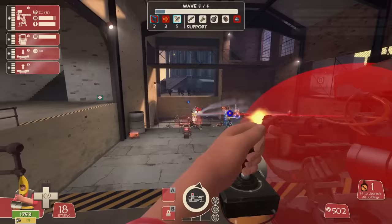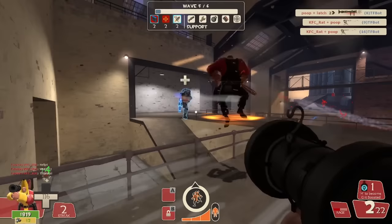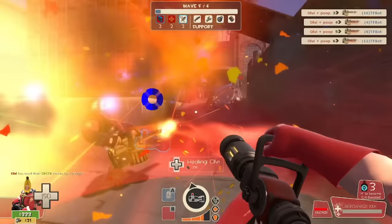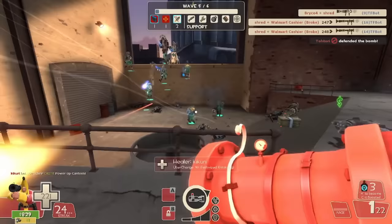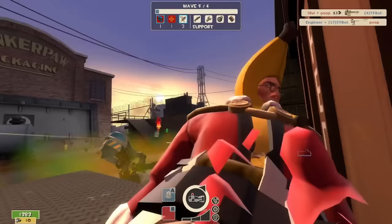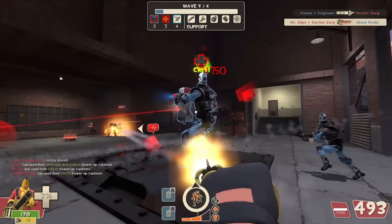If everything goes to shit and you still get pushed back regardless, don't try to claw your way back and reclaim the front lines. Instead, let them come to you — the worry of your uber charge or crit canteen duration being cut short is much less prevalent if you own the land. That's really it: spam crit canteens when the giants drop and make sure no engineers get behind. But if that doesn't cut it, get a sentry on top of the crates to prevent the engineers from setting up top, avoid challenging them in their domain, and spam crit canteens when it's safe to do so. If enough of your damage dealers follow this criteria, you shouldn't be worried.